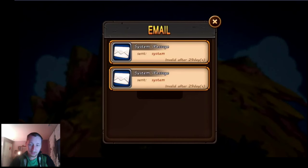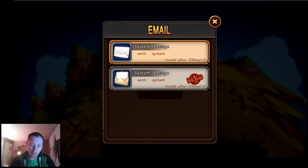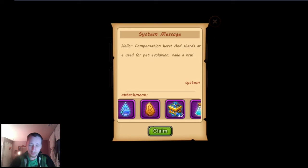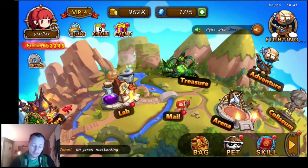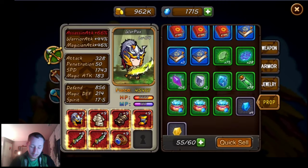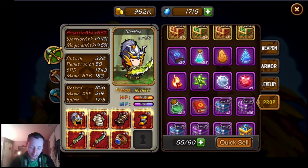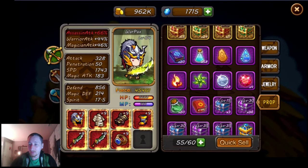Let's check the mail — I know we got some new stuff. Let me close that one and come back to it later. Let's open this one. So along with this update, pretty much everyone got these new things. Let me go ahead and claim these and go into the bag. We've got some new elements here for pet evolution.